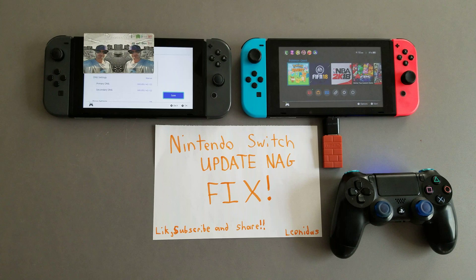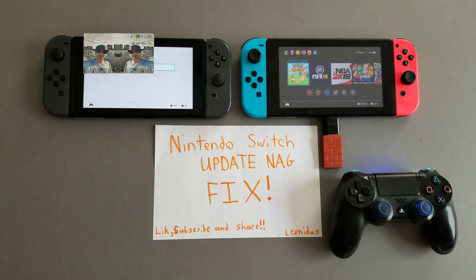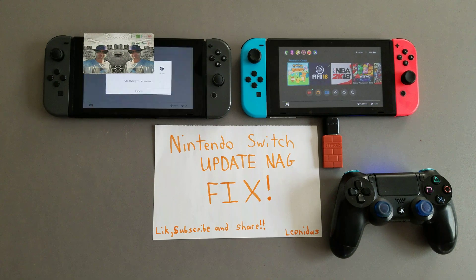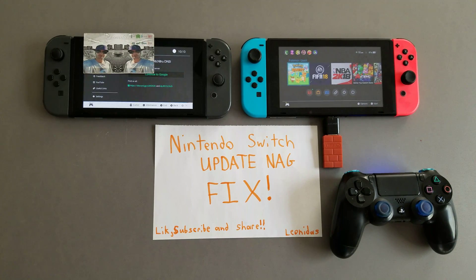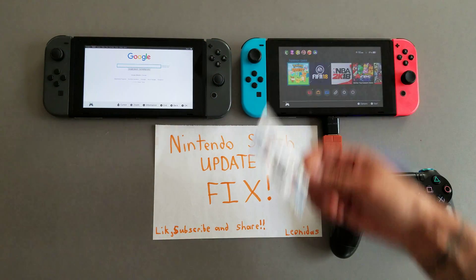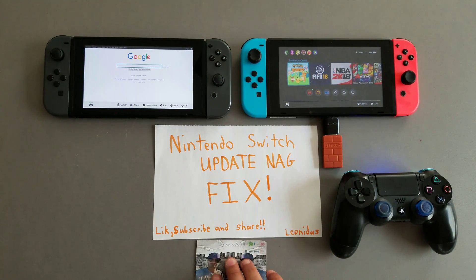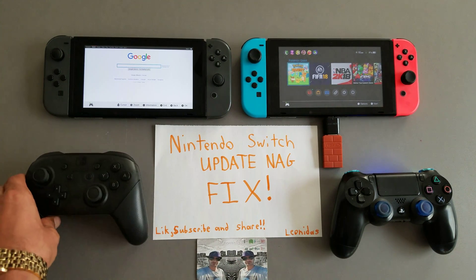You can access the private hidden browser on the Nintendo Switch itself. When I actually attempt to connect to the internet, it connects to that hidden browser that normally you wouldn't be able to access. And here I am on Google, right there for you guys.